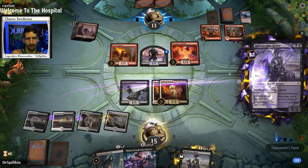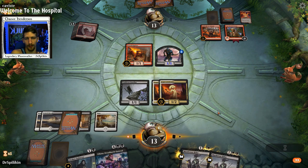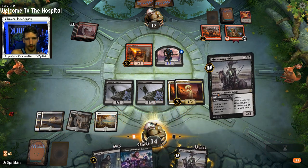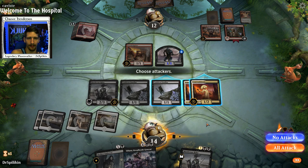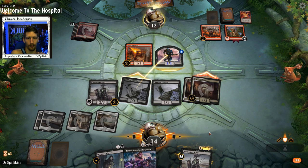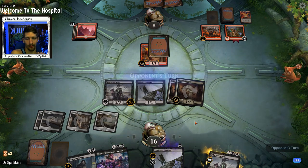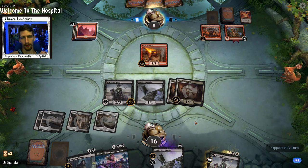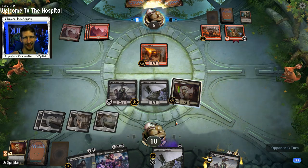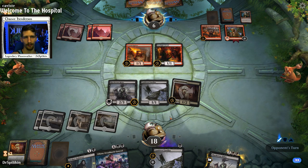I think I go ahead and play it here. We'll be equal on health. If they swing in, they're going to lose both their creatures and their entire board state — and I think they know that. Now we can play our Cauldron Familiar, gain a little more life. Get down the Murderous Rider, which has Lifelink, so we'll be gaining a little bit of life. I think we're fine to swing in here. If they want to double block the Cruel Celebrant, I'll sacrifice the Scorch Spitter — all will be well. We're nickel and diming them all the way down. We're all the way back up to 18 health — we're doing pretty well.